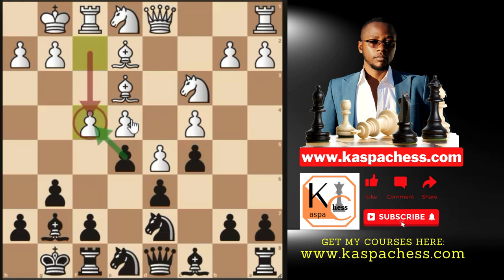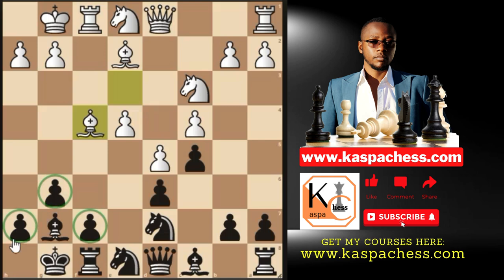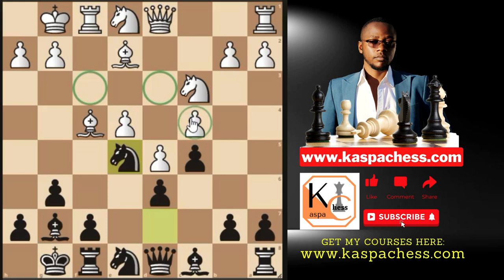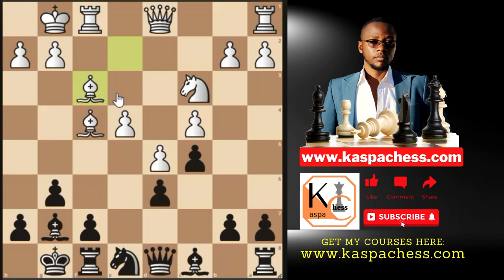After the trade, look at how solid your kingside is. Now play Ne5, paving the way for your light-squared bishop. Your knight wasn't doing much on d7, so activate it — it now covers many squares, limiting white's moves. They'll play something like Nf3. Don't let them take on e5 with knight and bishop, as they'll have a passed pawn on d5. Take on f3 — it's logical.